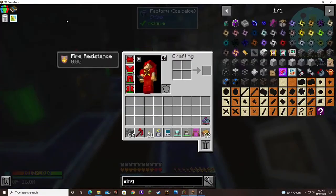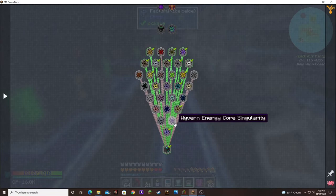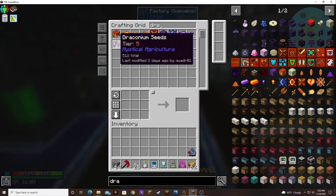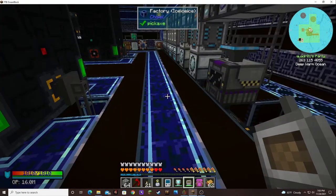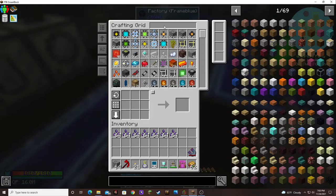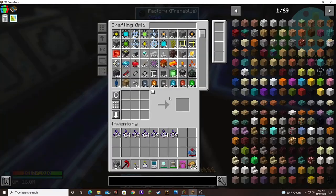Let's have a look. Wyvern Energy Core Singularity — I don't know that I have that much Draconium. Let's check our Draconium. 3.5K. Oh, I've got some seeds over here that would bump that up a little bit. But yeah, 3.5K — I don't think that's enough for the Wyvern.